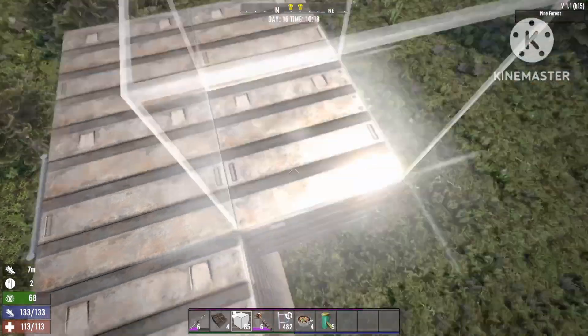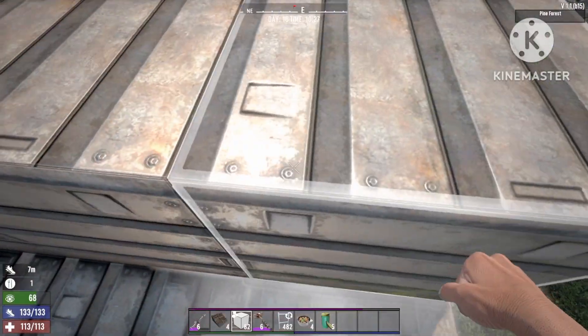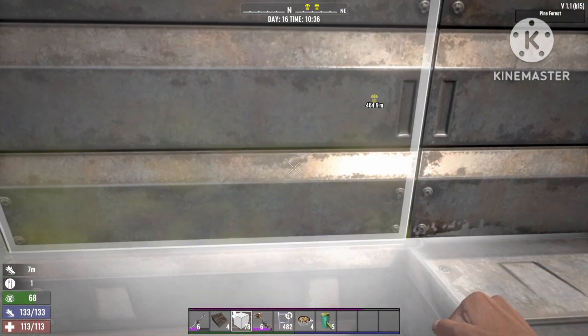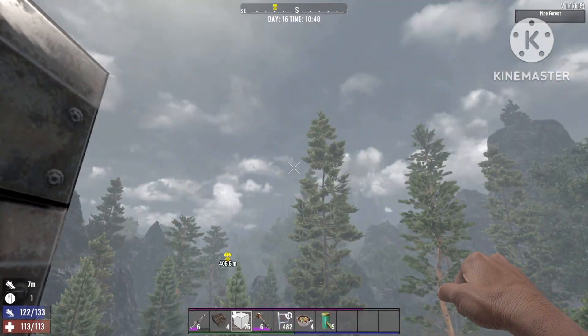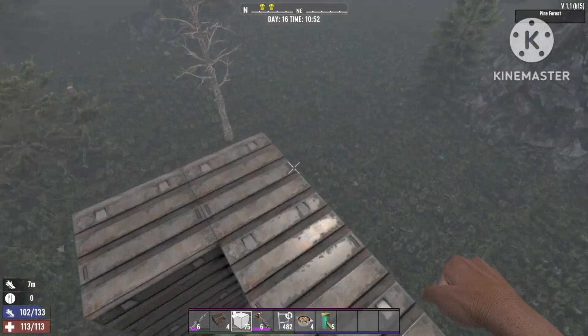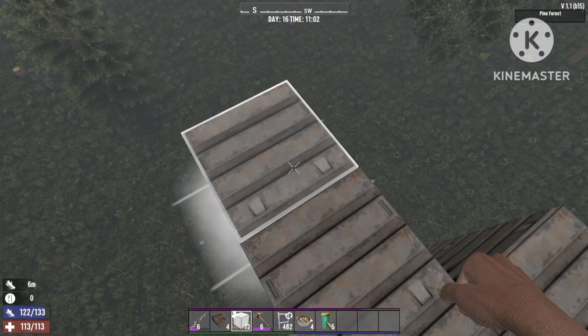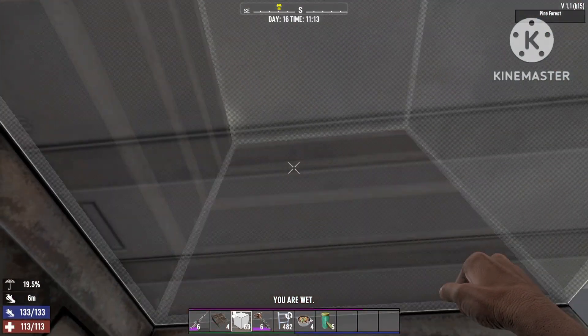Once you're done with the ladder, go up to the top. This part you can build whichever way you want — it's only so that you can stand at the top safely. Basically all it needs is walls and a roof over your head. Three blocks are enough, so we can close it off.